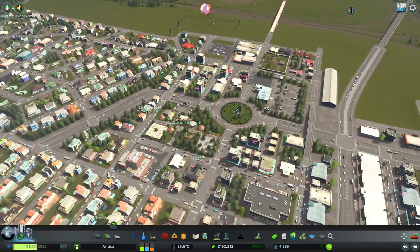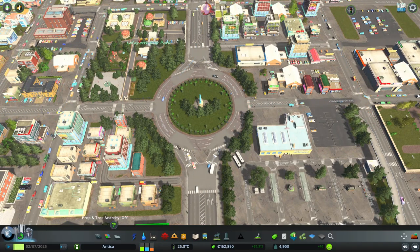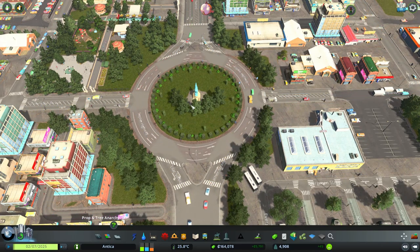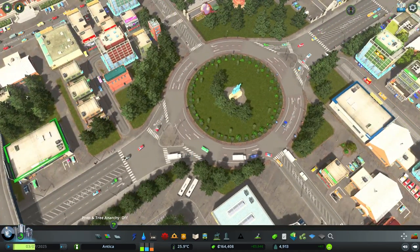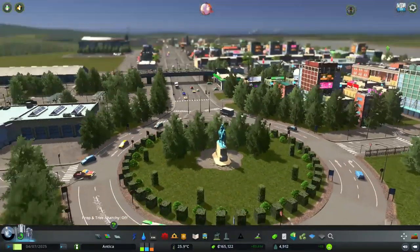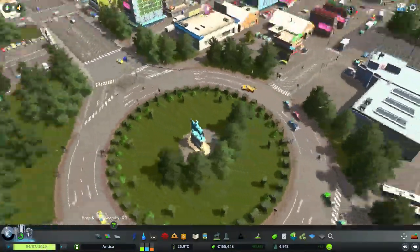Another thing you may have noticed nearby is the roundabout. I did change it a little bit - this is a better, proper way to do it. I cannot do all the roads with the same section. Already doing this one was a bit tough, but either way it looks good. Also a little bit of props in here and it does look like a nice roundabout, to be honest. I really like it. It could be better, of course, but it's not bad.